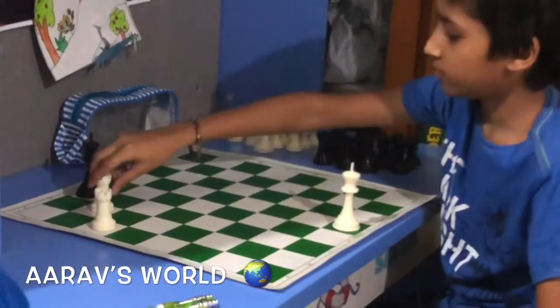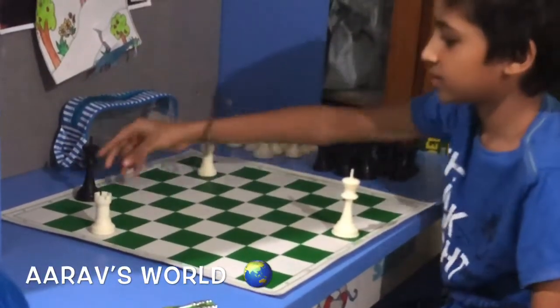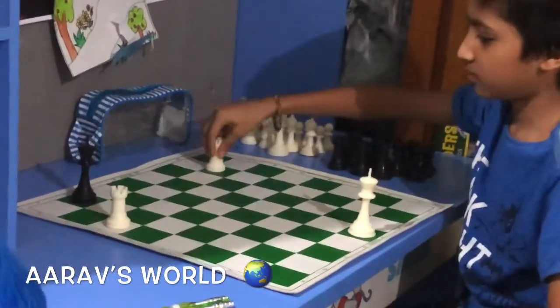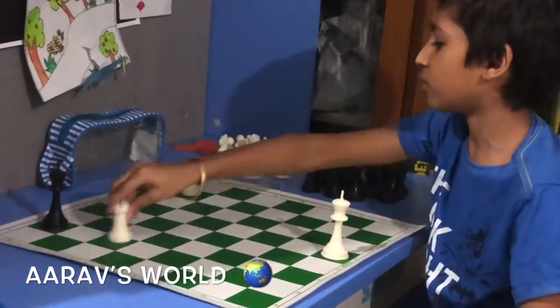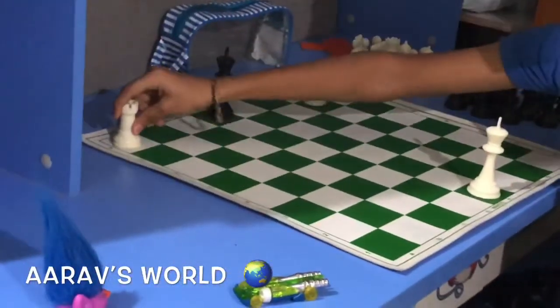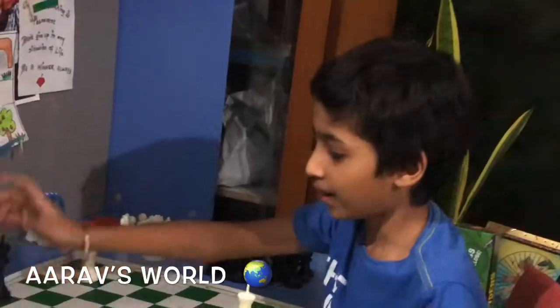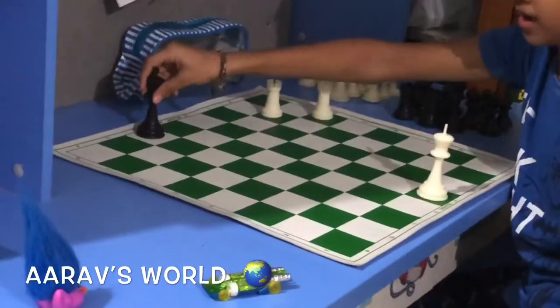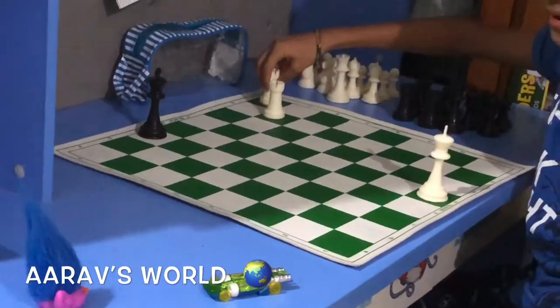Now he comes here, so you just run. Then if he comes here, you have to run with your rook. But what if he comes here? It is a simple checkmate. Now let's try — what if he comes here? You just run with your rook. Then he comes here, and this is a checkmate. Yay!